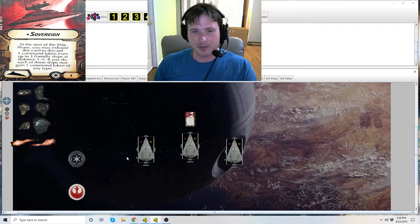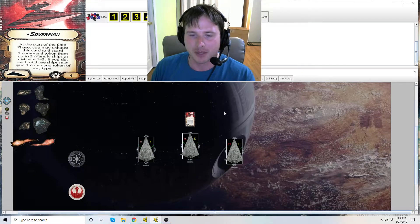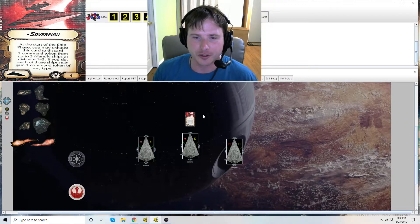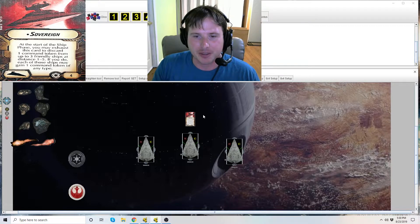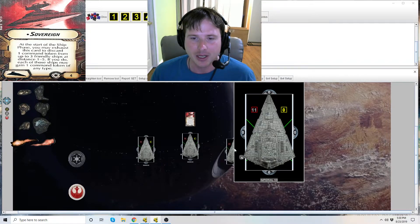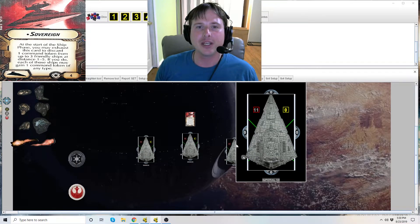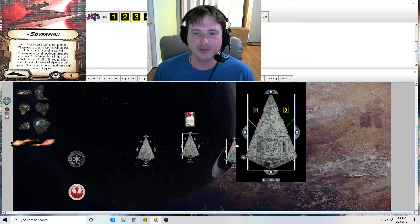For example, say these Star Destroyers all have navigation tokens on them already. Maybe it's the second round and you took navigation tokens on all your Star Destroyers, but they're getting bombed by squadrons or something else has happened. Maybe two of them need an engineering token instead of a navigate token, and this other Star Destroyer on the right needs to trigger a fleet command and needs a concentrate fire token to trigger Intensify Firepower.